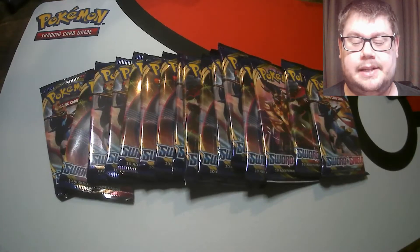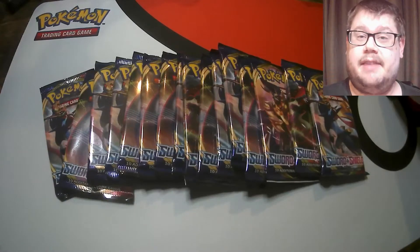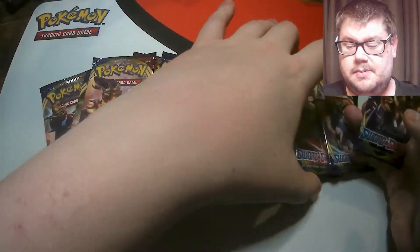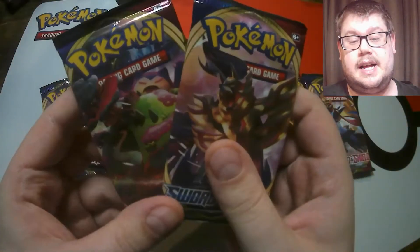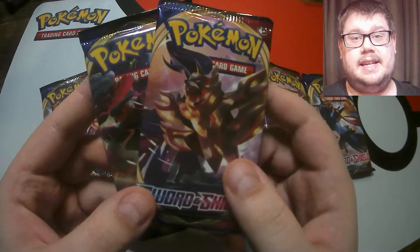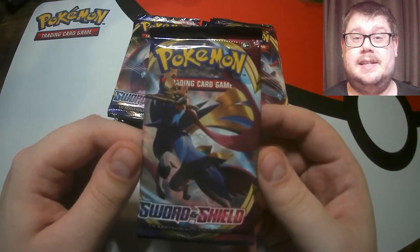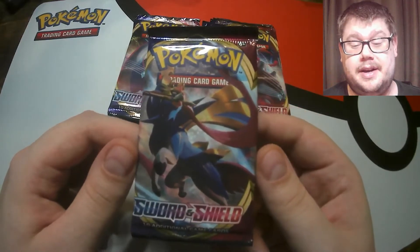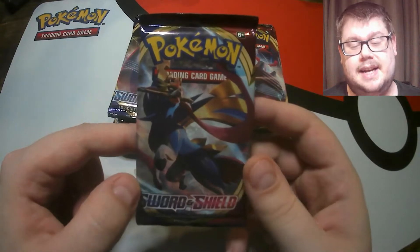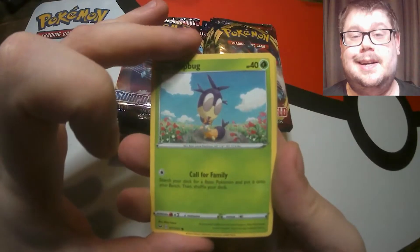16 packs of base Sword and Shield - if we don't get at least four ultra rares or better, I give away these two packs over here. In fact we'll switch one of them so you get different artwork: Snorlax and Zamazenta. You have the chance of winning these. 16 packs is half a booster box, so you'd have thought we could do it. If we don't, you guys win two booster packs - simple as that.